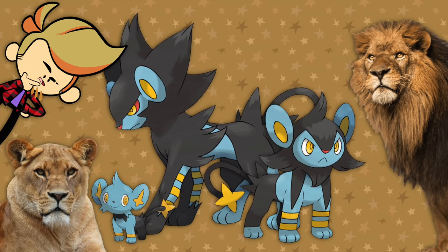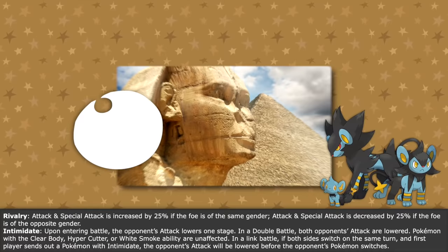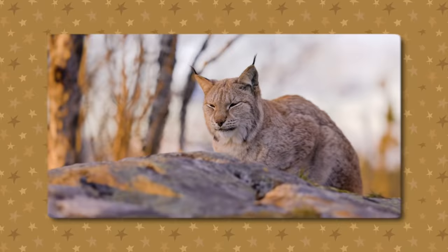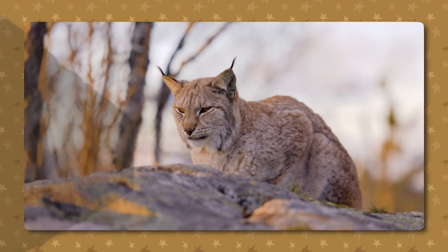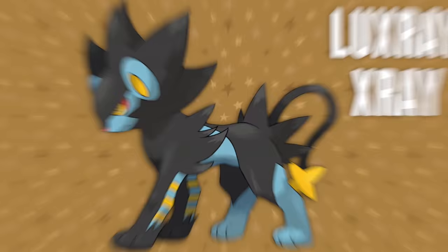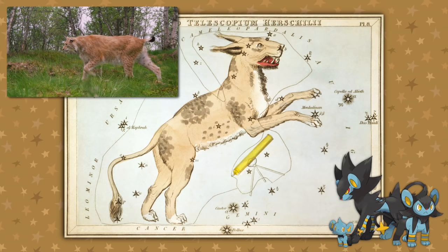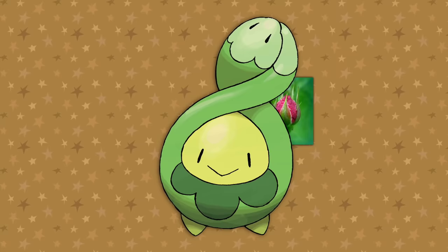Shinx, Luxio, and Luxray — fans often say they are lions, and they do have some lion traits, but more so sphinxes — mythological lion people. But their names, abilities, and the region they are found in all tell us they are lynx, wild kitties of the cold north. They similarly have manes but also black tips on their ears. According to both Greek and Norse mythology, lynx are keepers of secrets and have supernatural eyesight, able to see straight through solid objects. Luxray has X-ray in its name, and the Pokédex says its ability to see through objects comes in handy when scouting for danger. The little stars on the ends of their tails are probably a reference to the lynx constellation, which is similarly depicted as a lynx but with a significantly longer tail than real lynx typically have.